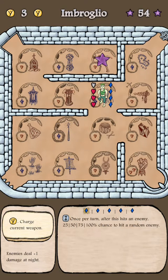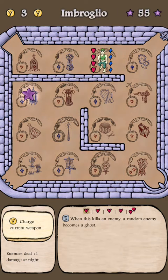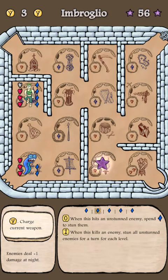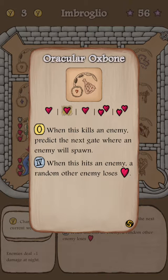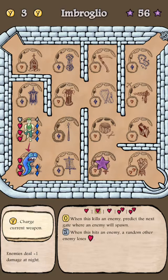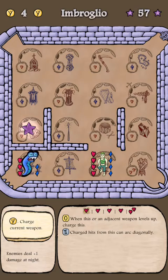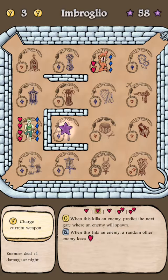For this layout I went for an alternating red-blue, the classic tessellation, because that just makes it easy to move one step and get to where I need to be. I also chose the Oracular Ox because it tells you, when you kill an enemy with it, where the next enemy spawns — which can be useful if you're expecting to take a lot of damage from the enemy spawning.